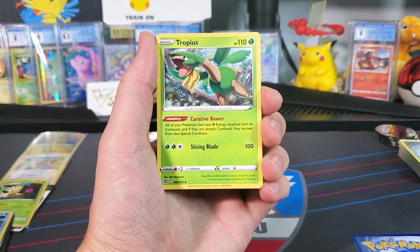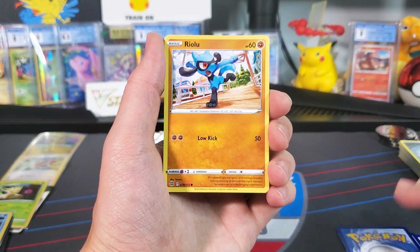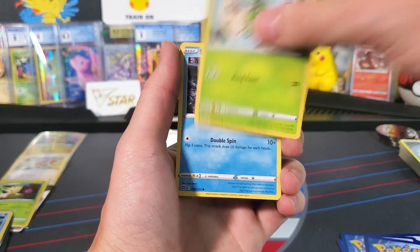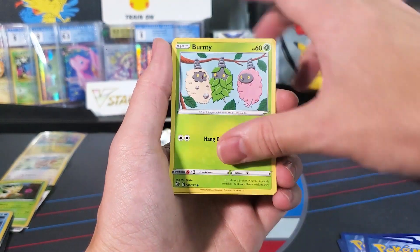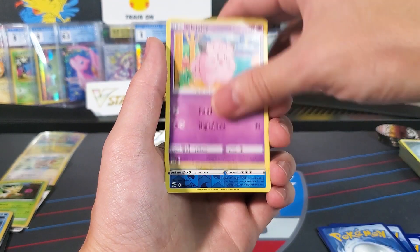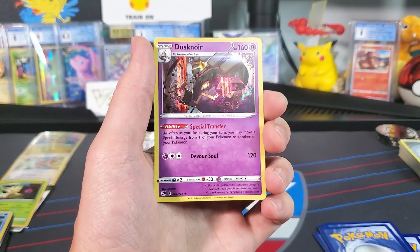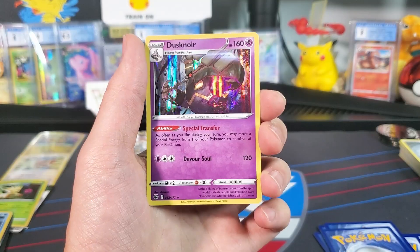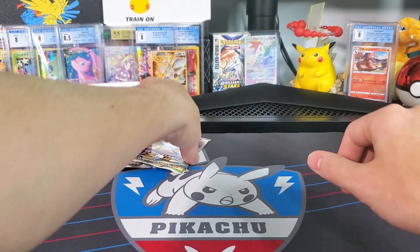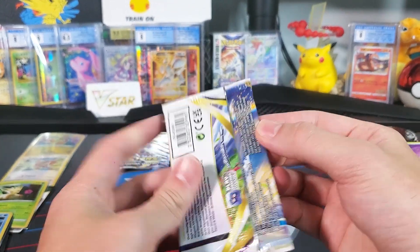Pack six: Psychic energy, Tropius, Roseanne's Backup, Blunder Policy, Ralts, Burmy — all three versions, which is actually a challenge in the Arceus story mode to collect — Starly, Crabblast, Clefairy, Beartic, and a holographic Dusknoir. Pretty sweet artwork — love it. Still no trainer gallery cards. Very interesting, let's hopefully get one in these last two packs.